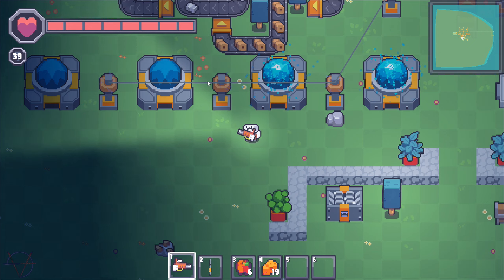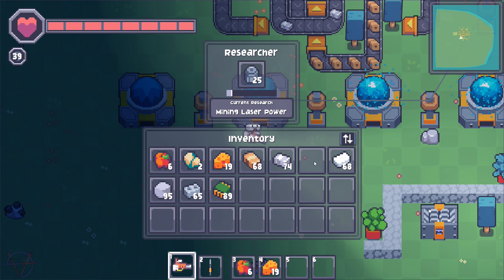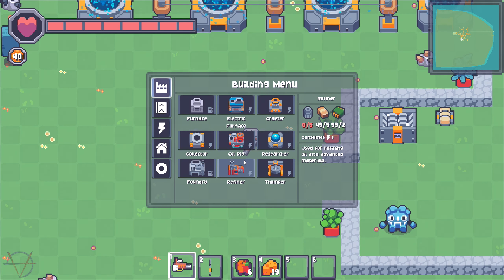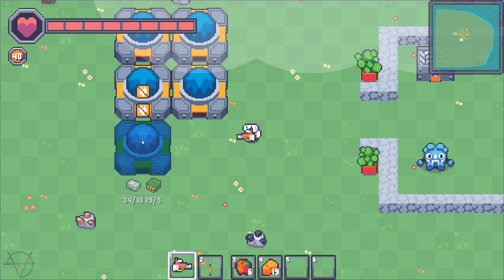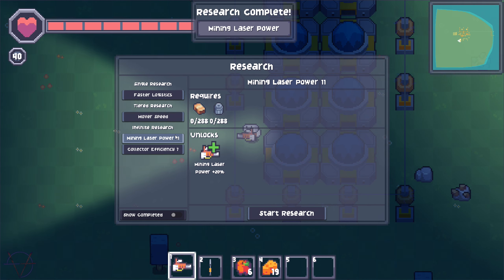What if I build two more researchers? So I have four. If I put rotors in this one, it will be burning rotors twice as fast — meaning faster research. You know what I say: if you want to go big, go big. One, two, three, four, five, six, seven, eight researchers. Check this out — it's going super fast now.